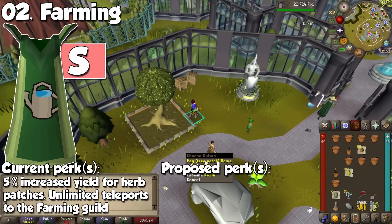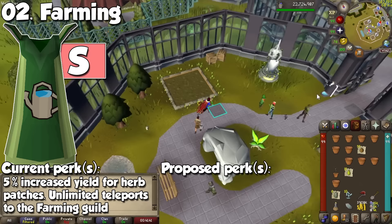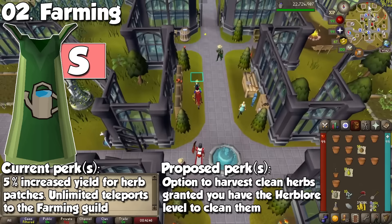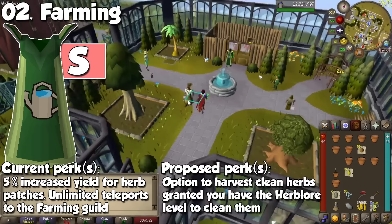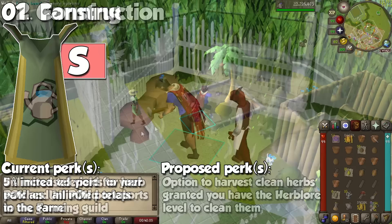The runner-up spot belongs to the Farming cape, and as long as you go on farm runs for either profit as a main account or experience as an Ironman, this is an item you will always have on your back 100% of the time. It gives an increased chance at more crops from herb patches and stacks with the Magic Secateurs. It also provides unlimited teleport to the Farming Guild, which is also near a bank. The only buff I can think of would be giving you the option to harvest clean herbs and receive the respective Herblore experience when doing so.